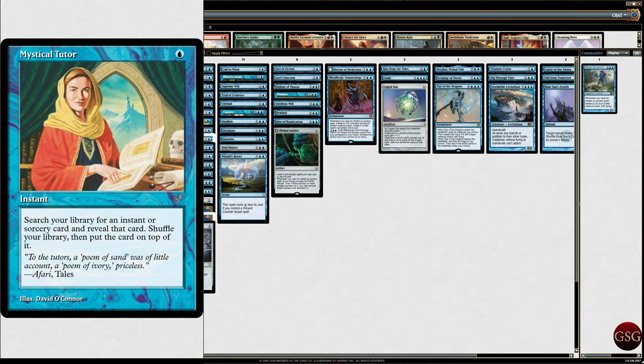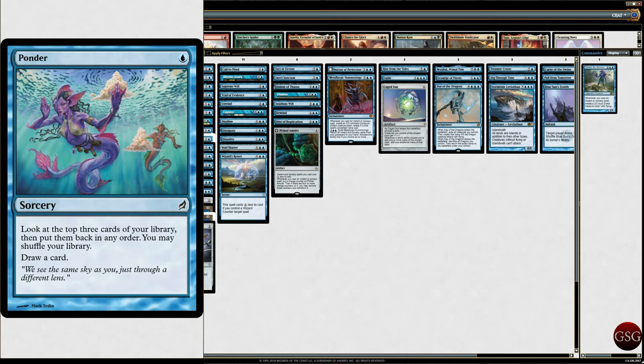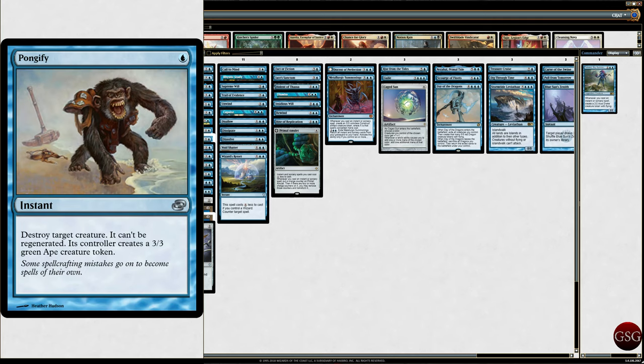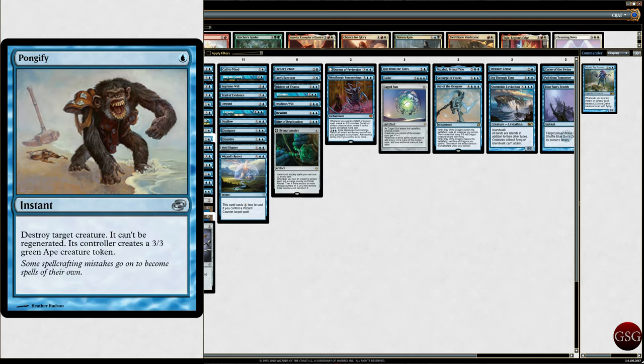We got some Opts, and Ponder — I like this Ponder, it looks kind of cool. Basically I'm using instants and sorceries as a cheap way to make drake tokens, and also for card draw, shuffle, and to find specific cards. That's what we're trying to do. Preordain — Scry 2, draw a card, good to go. Rapid Hybridization for some more removal. Serum Visions in foil — draw a card, then Scry 2. Swan Song — removal and an instant. Sol Ring, because Sol Ring.